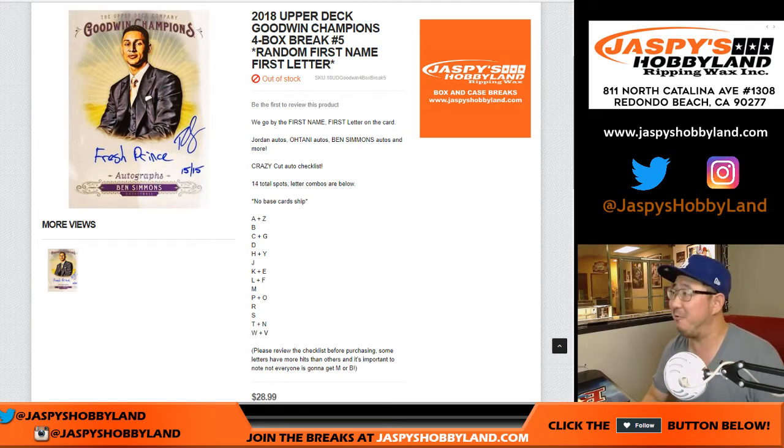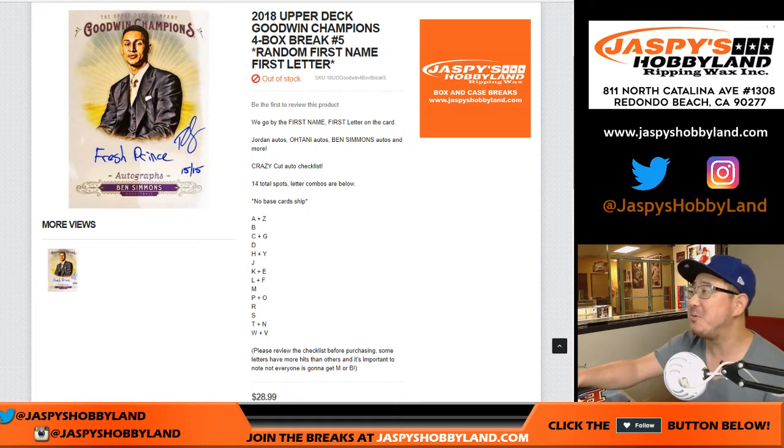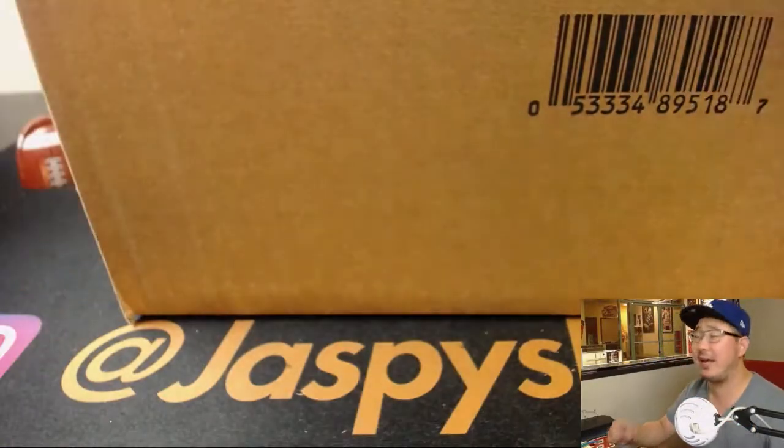Hi, good evening everyone. Joe from JazzBeastHobbyland.com with a 4-box break of 2018 Upper Deck Goodwin Champions. 4-box, random first name, first letter, break number 5, and it comes from a fresh master case.